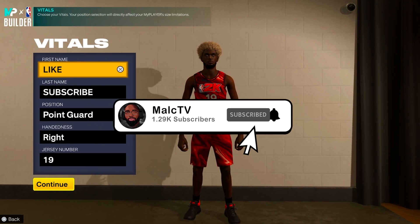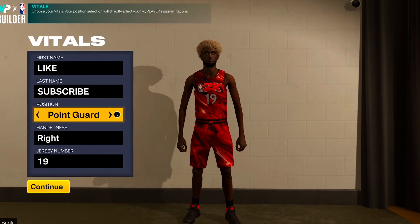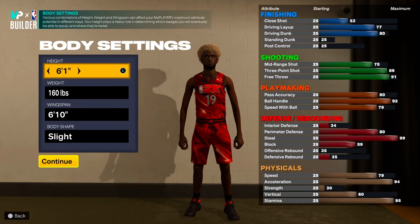This first build is for my smaller guards. You're going to go point guard for position, handedness don't really matter, and then jersey number. If you're going to go with a small guard, the best height to go with is 6'1. They get the best badge counts, the best animations, the best attributes — all the good stuff. So you want to go 6'1.